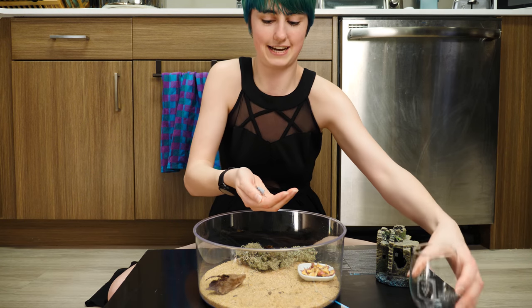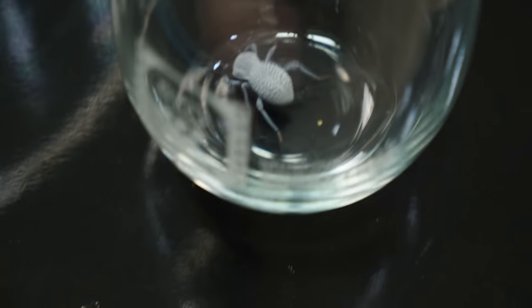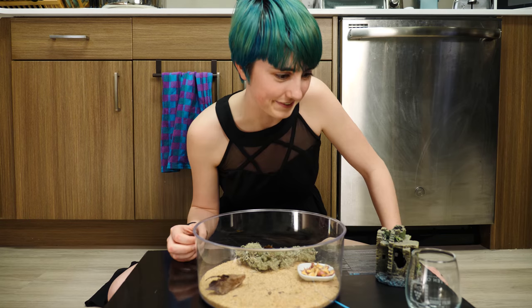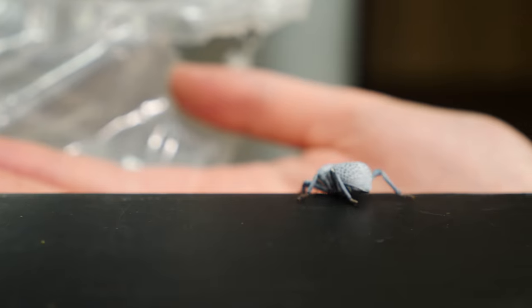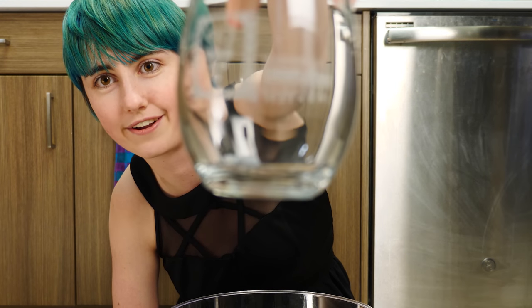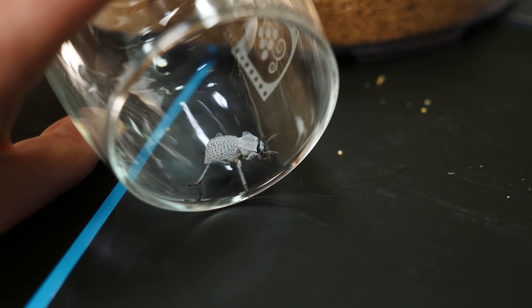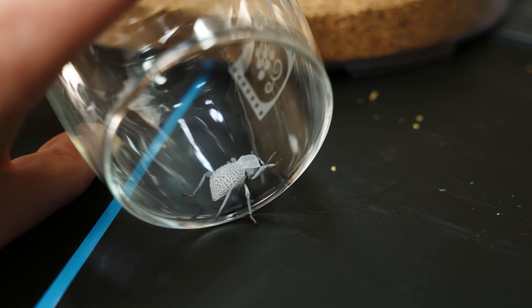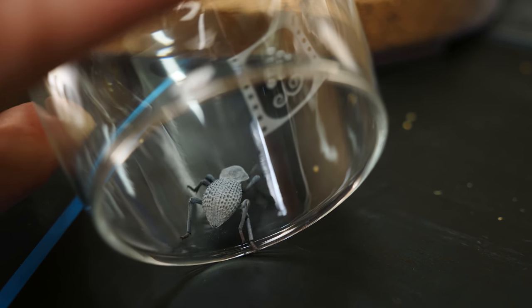I'm going to put this little guy in our little glass here. I know you're going the wrong way. There we go — I'll just hang out there for now. They're not the smartest animals on earth. He's just kind of walking in one direction hoping that eventually it'll work out for him. So dumb — do you want to stay in the glass?